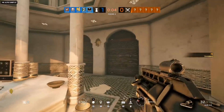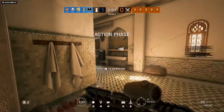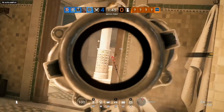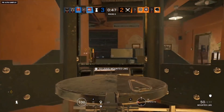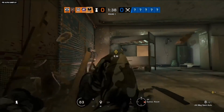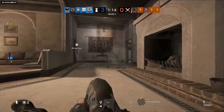Defenders can lock down the first-floor hammam bomb site by funneling attackers into the showers, while attackers can counter by locking down defender rotations with long lines of sight between the bomb locations in the hammam and sitting room. Each objective site offers its own distinct tactics, and it'll be up to you to discover them all. Operation Wind Bastion is set to deliver one hell of a knockout punch.